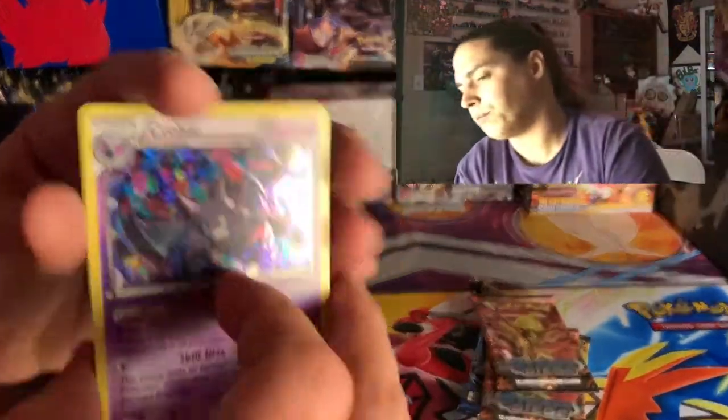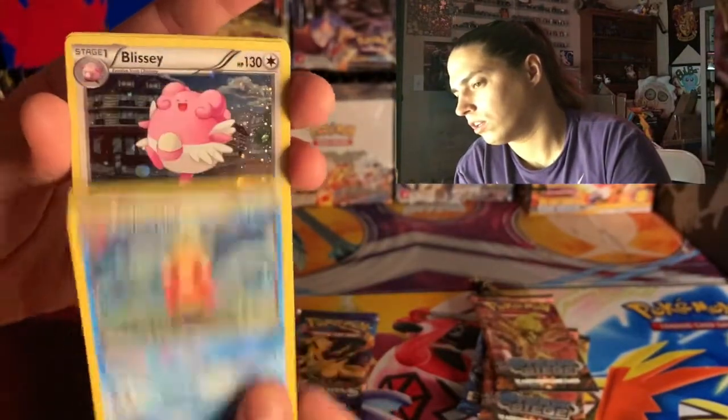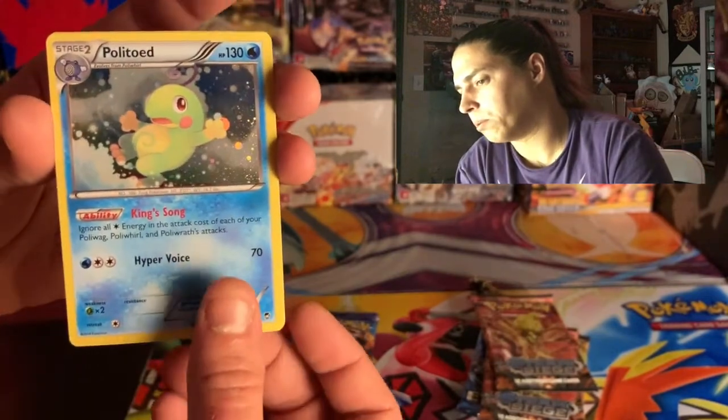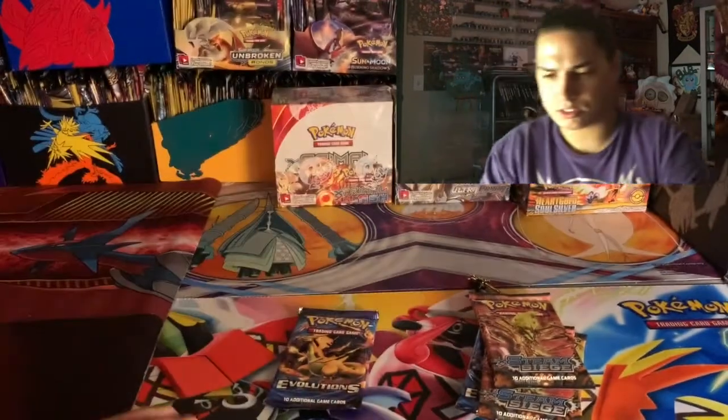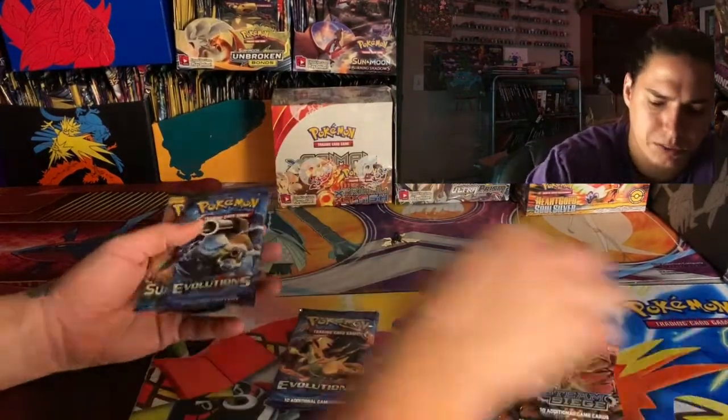Now these are the cards that came with it: a Crobat, Slow King, Blissey, Polytoad, Blossom — dope. You saw the pin. Now the packs are two Steam Siege, two Evolutions, and one Sun and Moon.